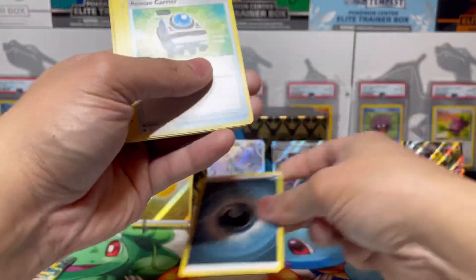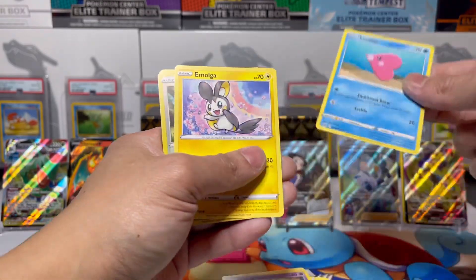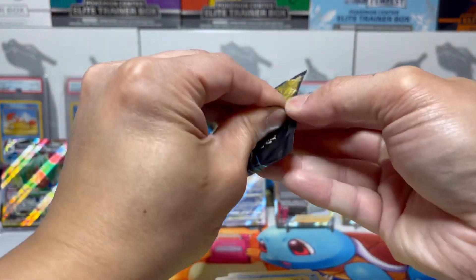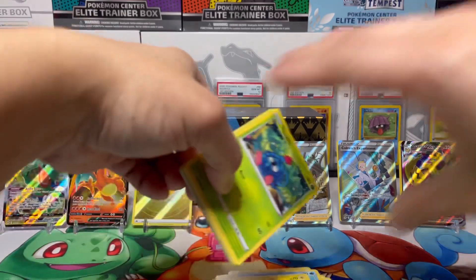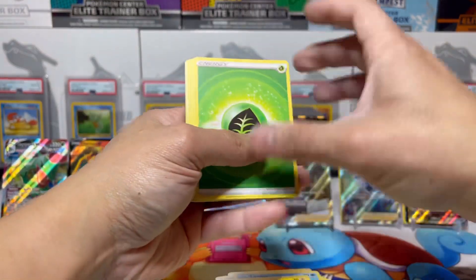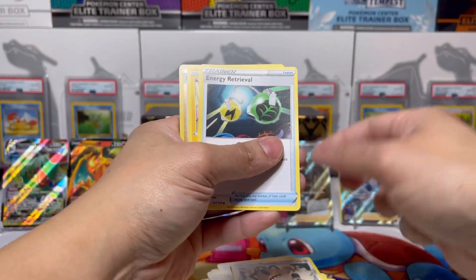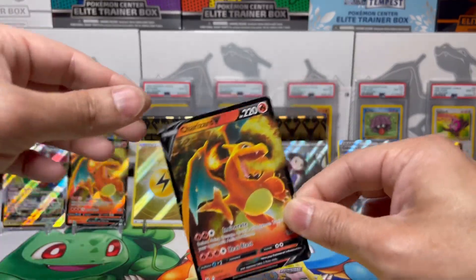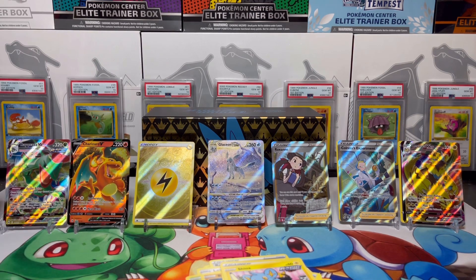Mulga, we got a Tauros and a Yanmega. Oh, last pack — can we get some absolute magic? Lucky Leaf, let's bring some magic right here. Shaymin — oh, it's a bit... we pulled the second Charizard! Second one! Alright, anyways man, this was really really fun. You guys be good now — peace!